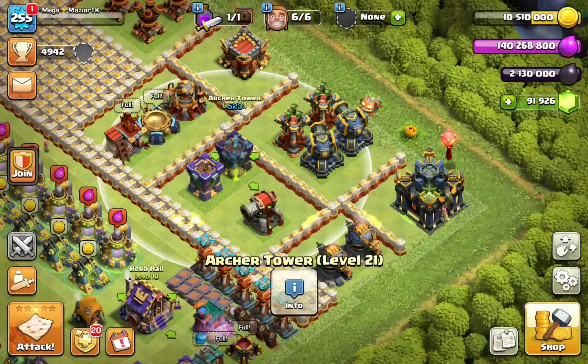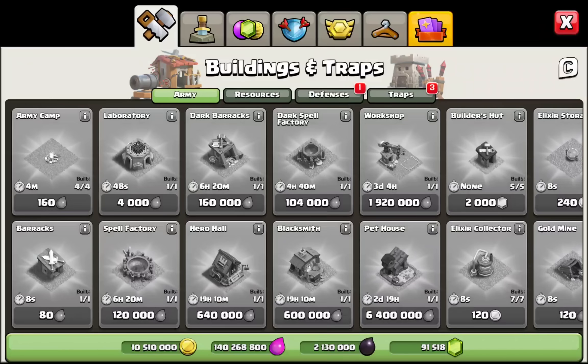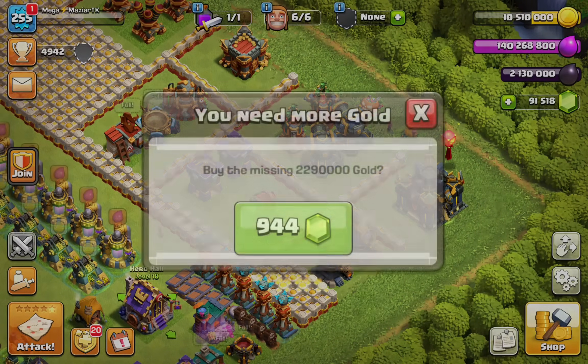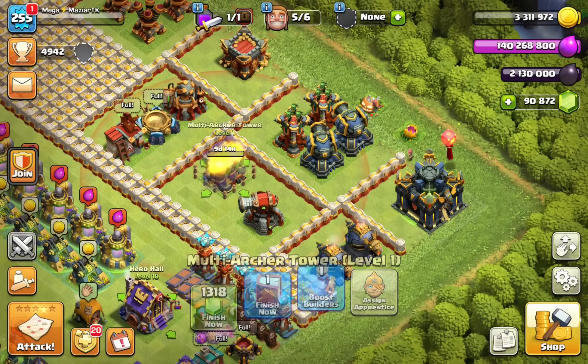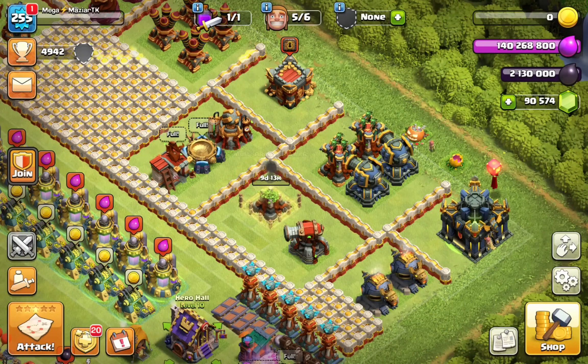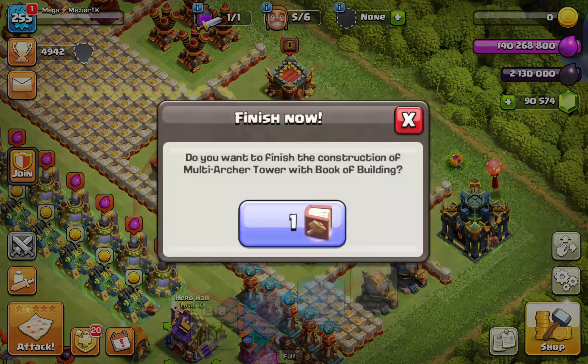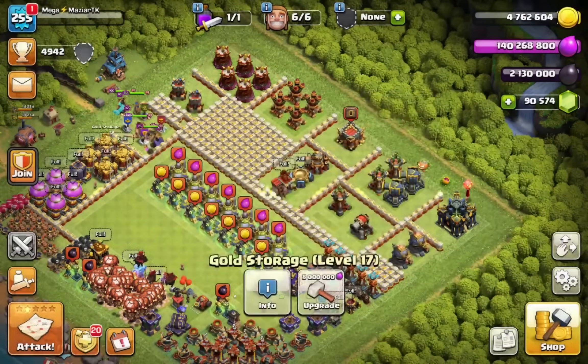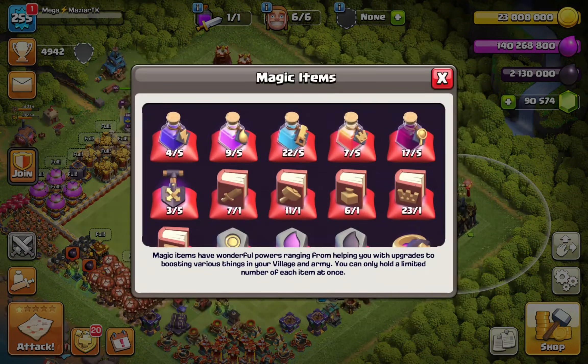Now we can go with gems and go with that third Multi Archer Tower. I'm a bit nervous — I need to get this video out quickly, that is the goal. Let's book this Archer Tower, we are done. Now we can just go ahead and use our runes. How many runes do we have here?